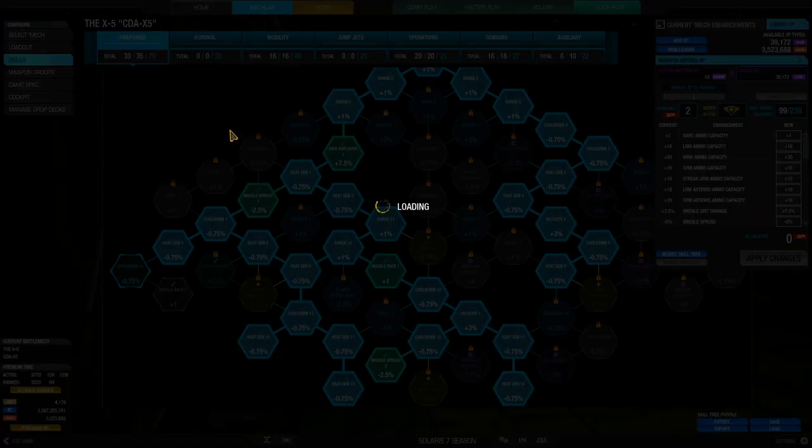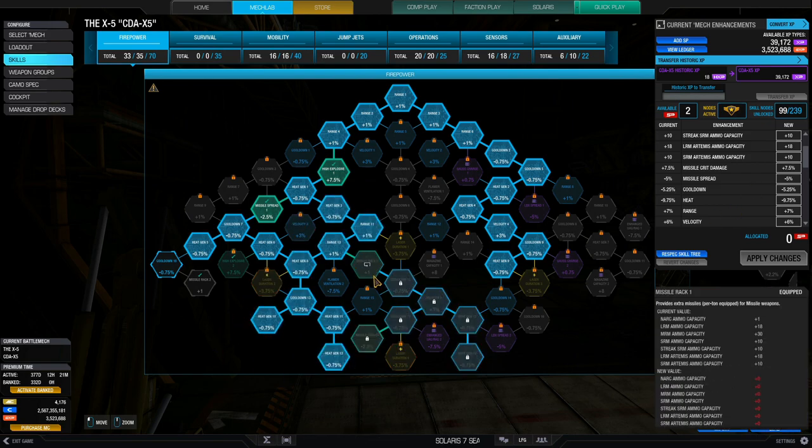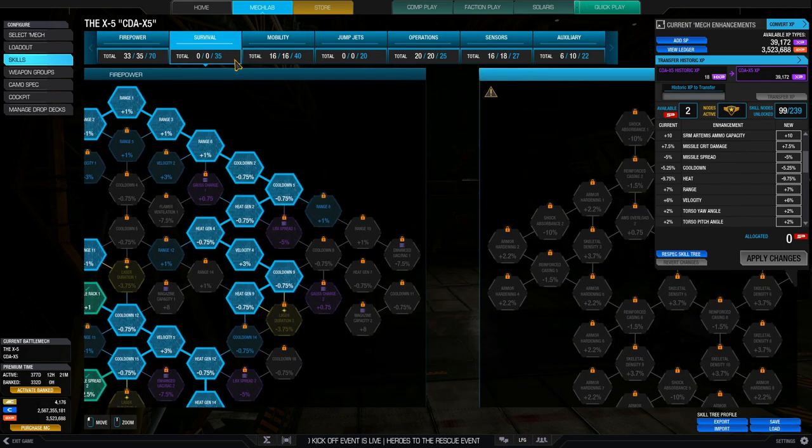For skills I'm going for 33 SPs in the firepower tree on the left side for the missile nodes. I'm getting additional ammunition, one node of missile rack for extra missiles since that's the main weapon system. Heat is the main problem with this build, so minus 9.75 percent heat with a cooldown decrease of 5.25 percent allows the weapon to fire just a bit faster. Other bonuses are incidental — 7 percent range and 6 percent velocity, which isn't too bad. Two nodes of missile spread help because MRMs suffer from pretty bad spread, decreasing it by 5 percent.